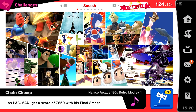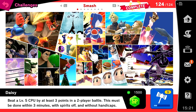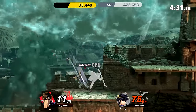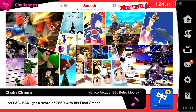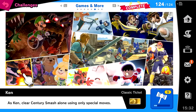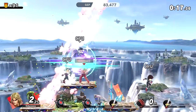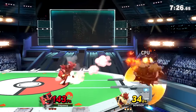Most of the Smash series has had achievements in the form of challenges. Some of these are what I'd call milestones — they point the player in the right direction so they know what they should be doing to complete the game. In Ultimate this includes stuff like awakening a fighter in World of Light or defeating Dracula. The more interesting challenges are the ones that make you do stuff you might not normally do. For example, you have to score 7,650 points with Pac-Man's Final Smash, deal over 40% with a single attack from Incineroar, or complete Sentry Smash as Ken while only using specials. Smash's challenges can even display what makes each character unique, helping the player learn more about the game.